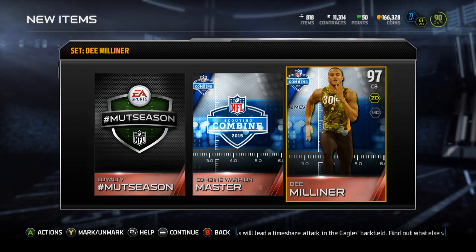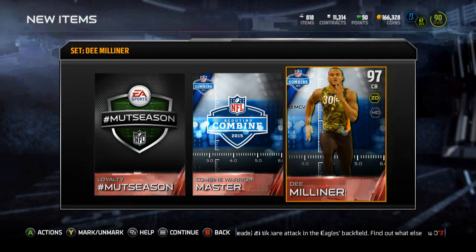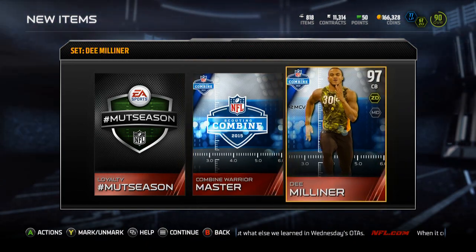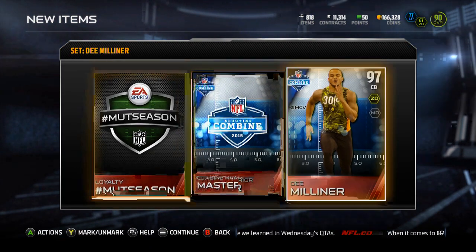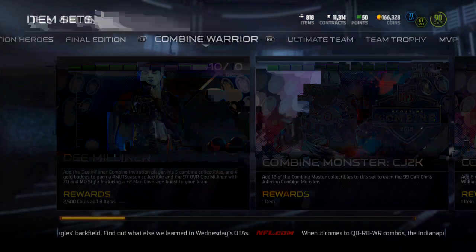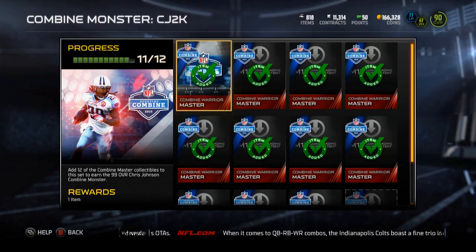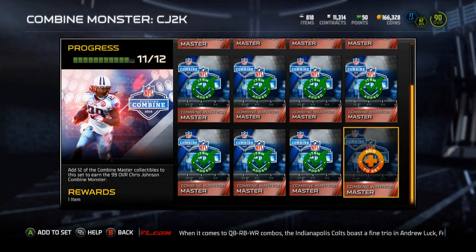Hey guys, what is up, it is Nick and I'm back playing Madden 15 Ultimate Team. I finished up the D. Milner Combine Warrior Collection simply because that gives me 10 Combine Warrior Collectibles, so I'm able to throw him in and get the 99 overall CJ2K, Chris Johnson.